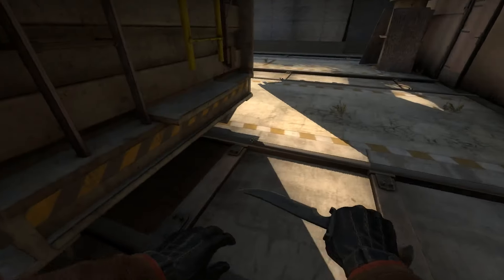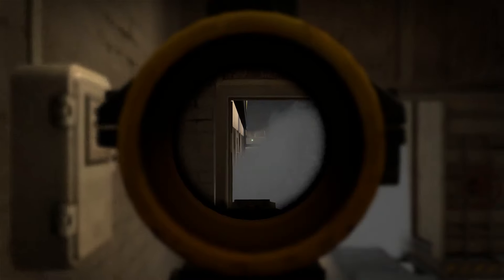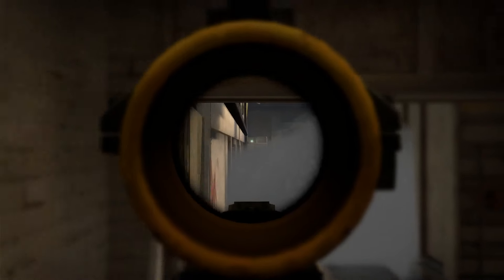It's going to bounce and then fall into the lower part of this bombsite here, but it gives you an angle right here to peek anyone trying to come out of Z.